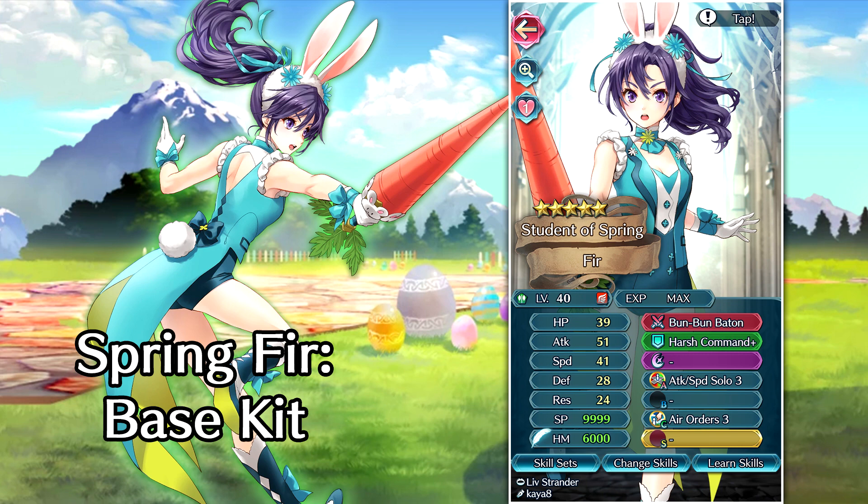Next up we've got Bunny Fae. This is actually my favorite unit on the banner — she is just way too adorable. And I think she has probably the best axe weapon in the game outside of Irvon. Her weapon is the Bun Bun Baton. It has null follow-up, minus one special cooldown, and effective against armors all built into one. So this is an insanely powerful player phase weapon — one of the best in the game.